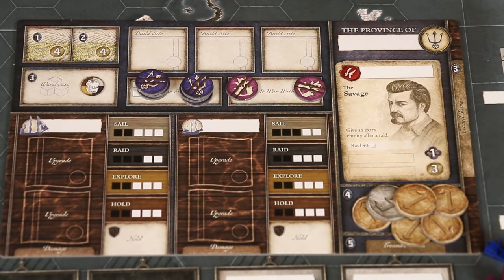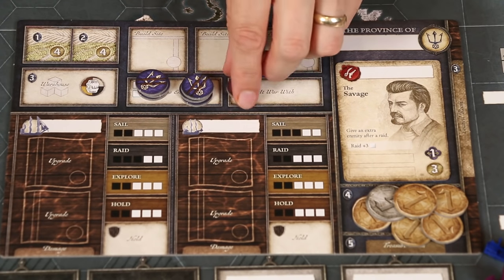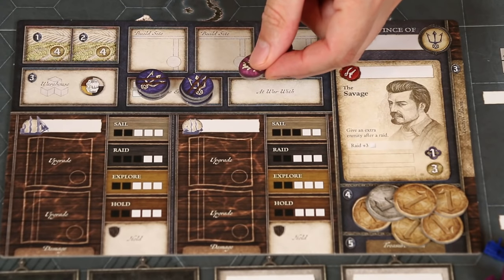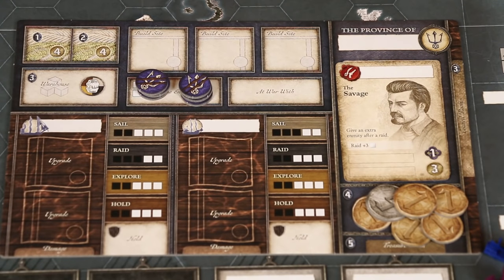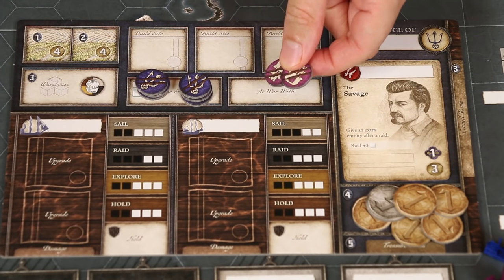Also note, before placing your own enmity tokens in an opponent's site that you're plundering, you first need to check the at war section of your own province board. If you're attacking the province of an opponent that you have enmity tokens from in your at war section, then instead of placing your own tokens during plunder, you first remove one of your opponent's enmity tokens in your at war section in place of each token you would have needed to add. You then continue placing your own tokens as required. You can think of this as leveling the score for an opponent's past aggressions, because that's how these tokens end up in your at war section — it's because at some point previously they attacked you. When removing their tokens, return it to their personal supply.